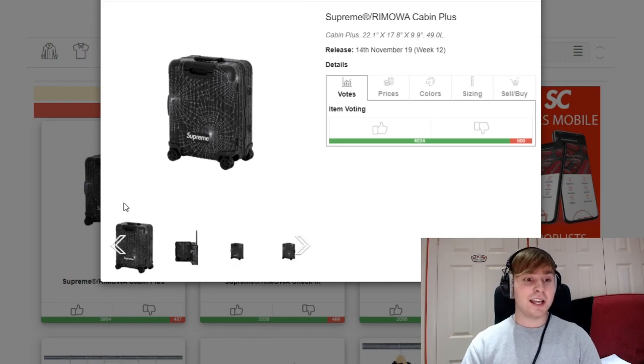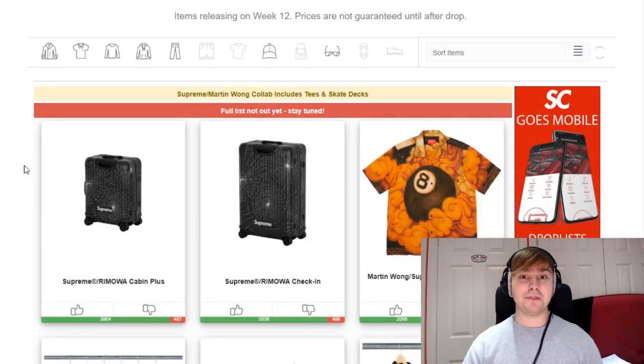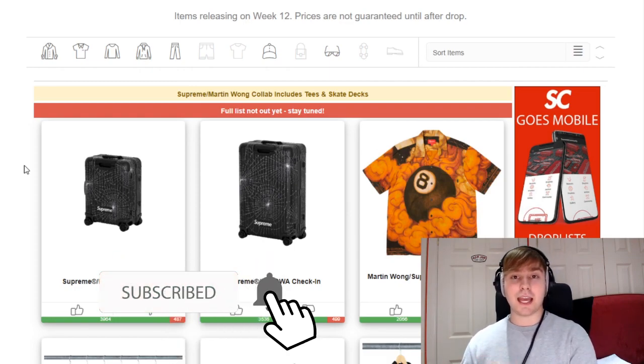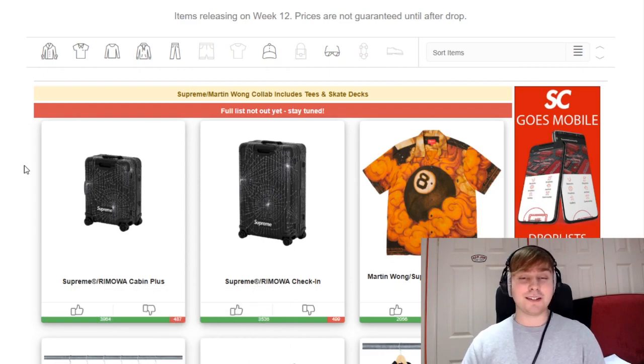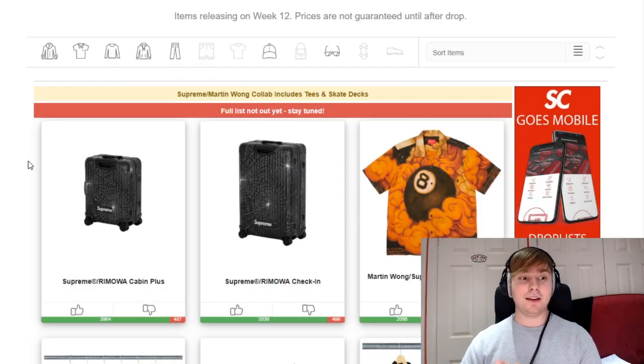So we're going to kick off with the Ramoa Cabin Plus — the smaller suitcase — and then we have the check-in suitcase. I've seen a lot of people have a different opinion compared to last time. Previously people preferred the check-in suitcase because it was larger, but now people prefer the Cabin one because they can have it with them and know it's safe. Retail prices are believed to be around $1,890 and $1,990 — a $100 difference, whereas last time it was a £200 difference.